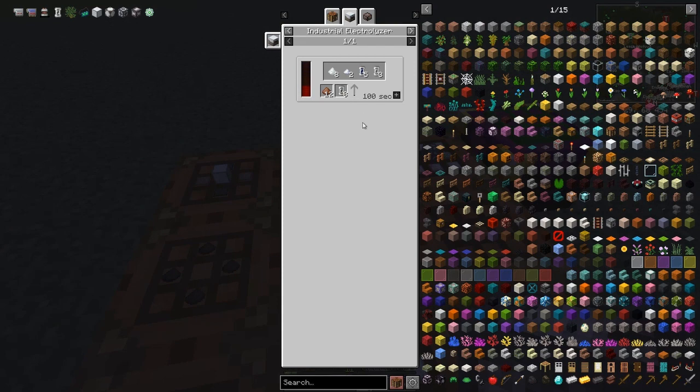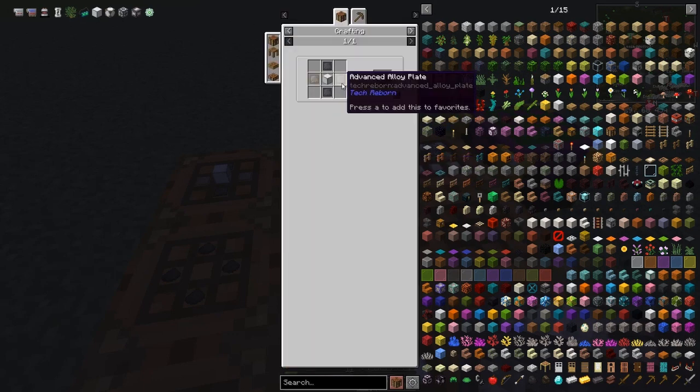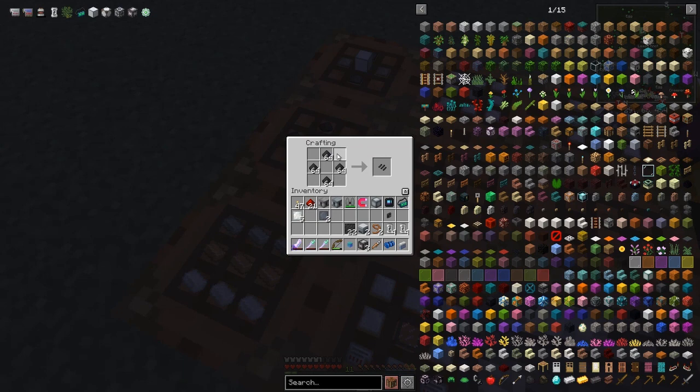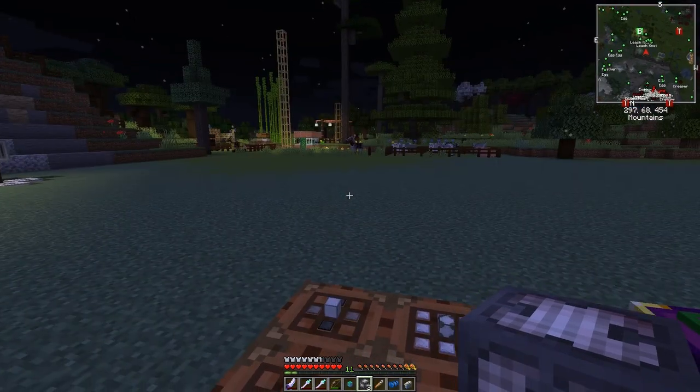The advanced machine frame recipe is basically carbon plates and advanced alloy plates to make one of those. To make carbon plates we need to compress carbon mesh. Carbon mesh is made from carbon filters. Let's make these up — I've got 22 of those, and with 64 in here I'll make 32, actually 64 of those. We can then put those together and make another set. We've got enough for the time being.